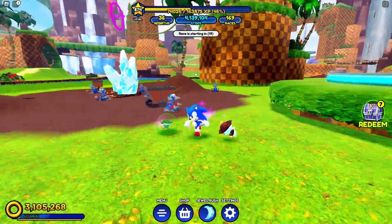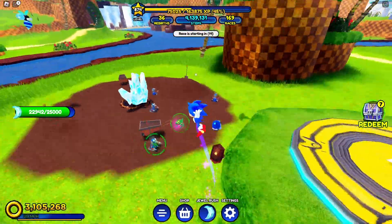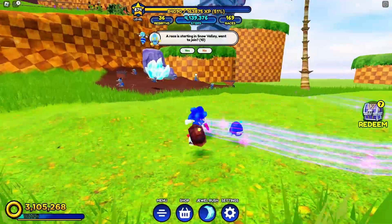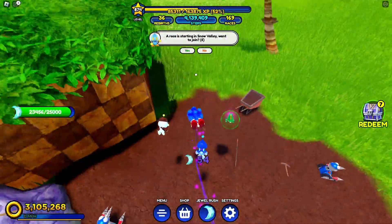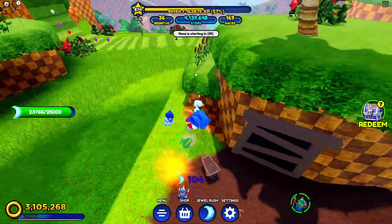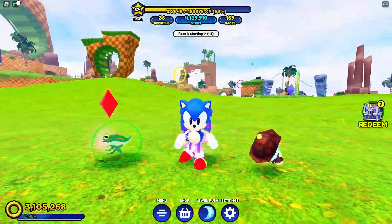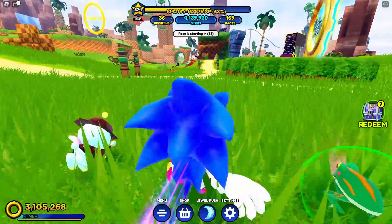In this update, we're going to have to be collecting Moonstones. There are mines with Moonstones scattered all throughout Green Hill — they're over here and over there. So you're going to want to roam around the place and try to get as many Moonstones as you can.